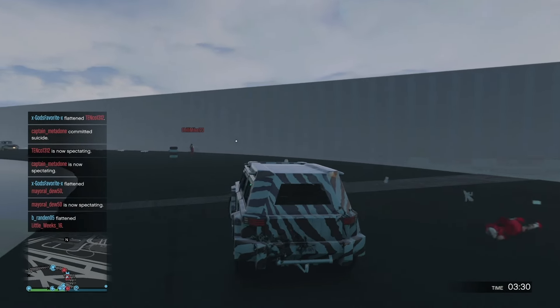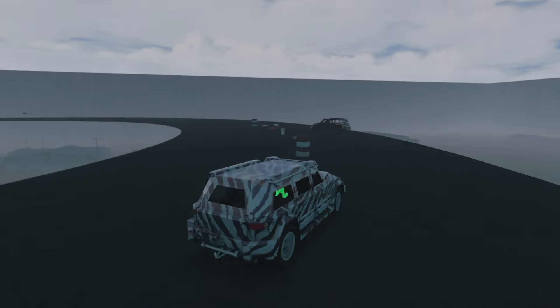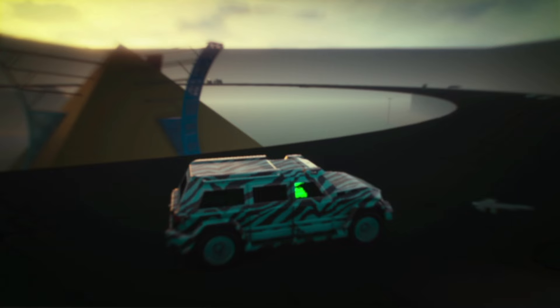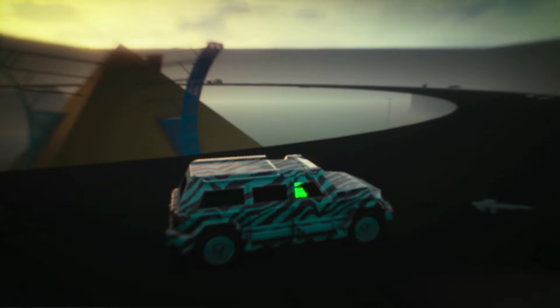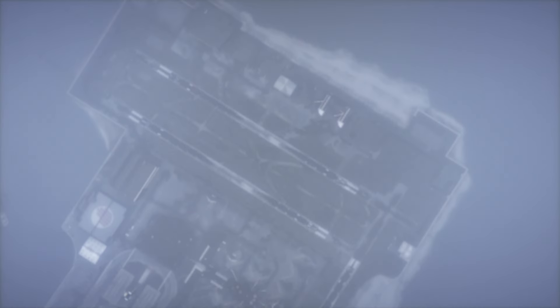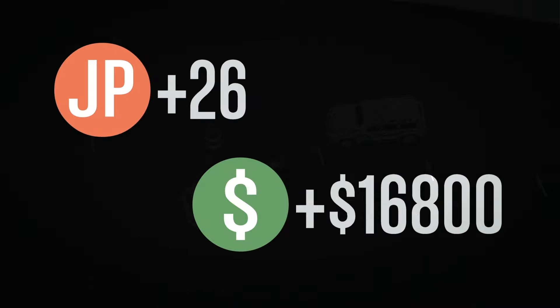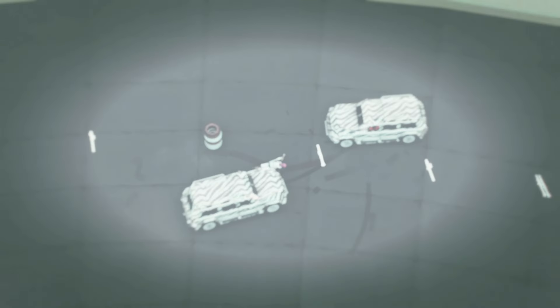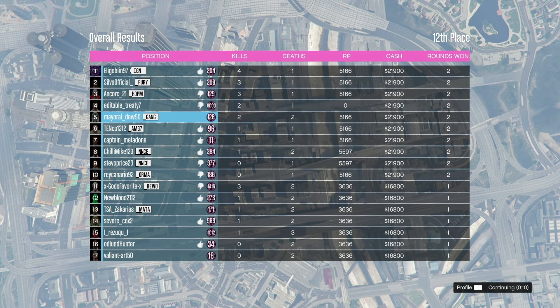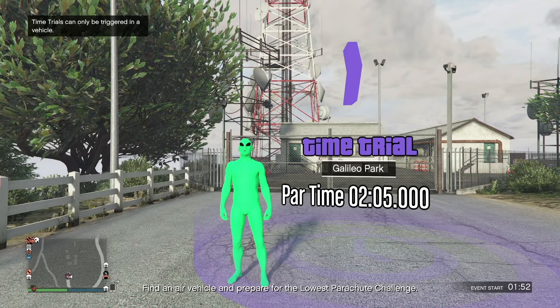We drove around the ring and took out players. We were able to win that round by hitting the jump perfectly. It was tied so we had a sudden death match. Win pays $9k cash and 2,300 RP; losing pays $3,900 and 700 RP. We fast-forwarded to the end — we were match losers and walked away with $16,800 and 3,636 RP. In total: if you win you get $22k; if you split one win and one loss, you get $16,800.